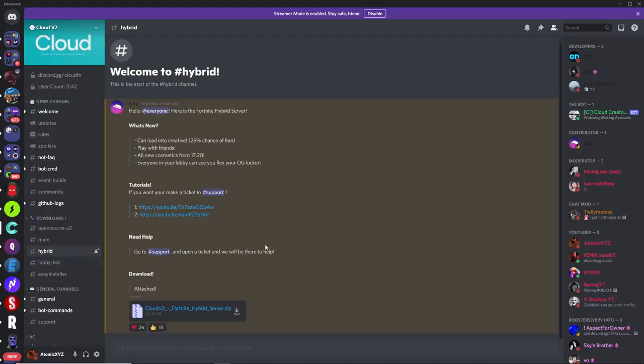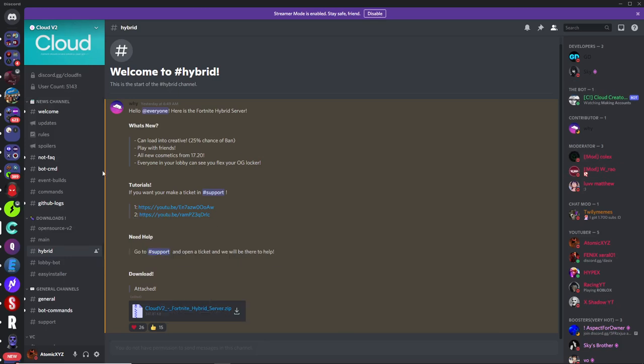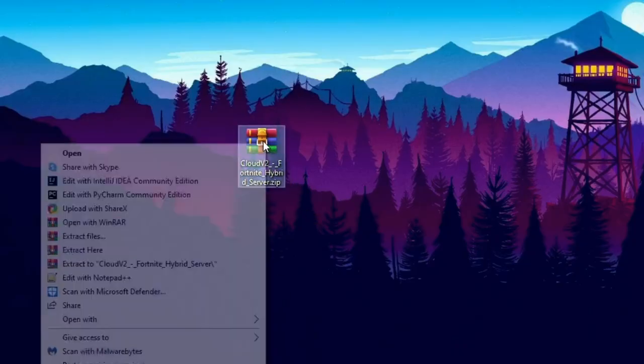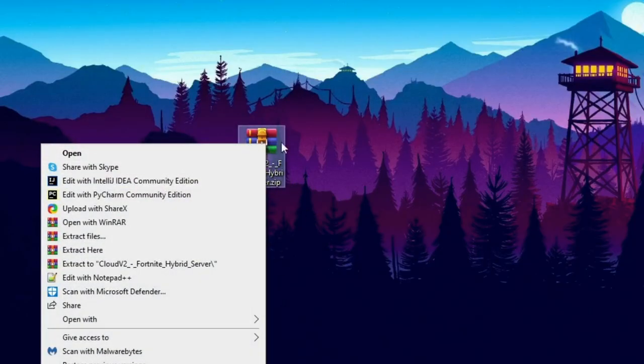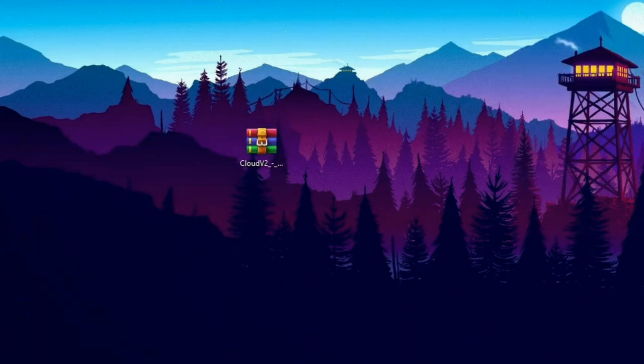Once you're done with that, the next step is to join the Cloud Discord server — the link will be in the description. Go down to the download section and click on the hybrid channel. Once you've clicked on the hybrid channel, you'll see the download for the private server. Click on that and it should download. It shouldn't have any virus detection because it's not a virus. Now extract the file — I use WinRAR, so I'll just do extract here, and it'll extract to a folder.